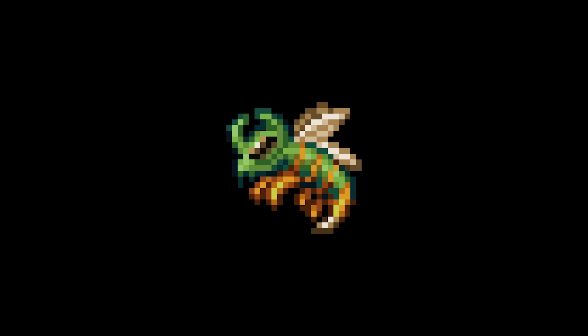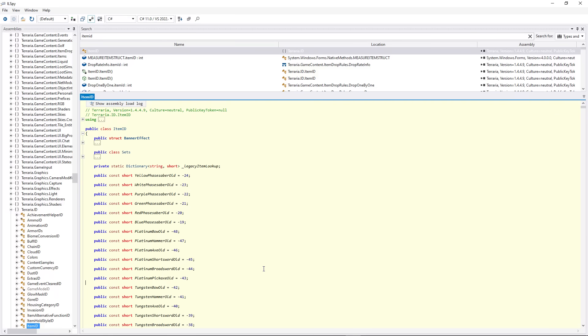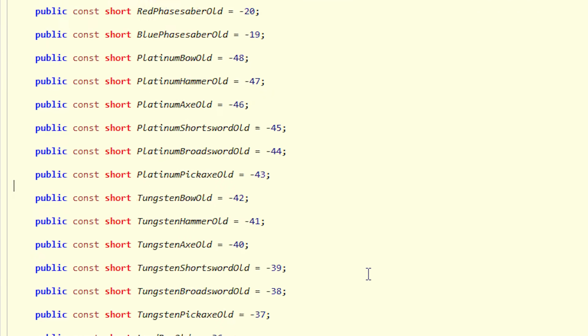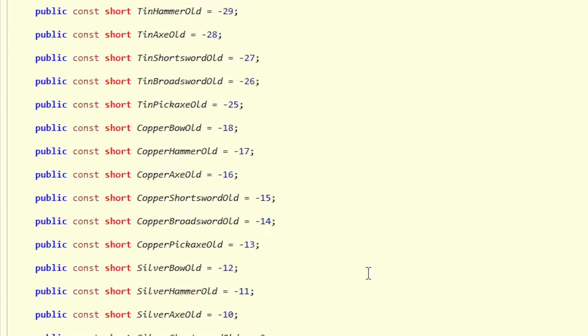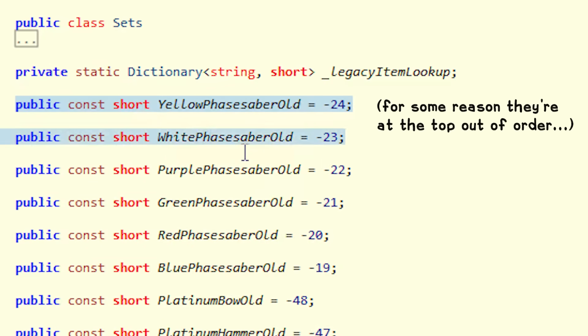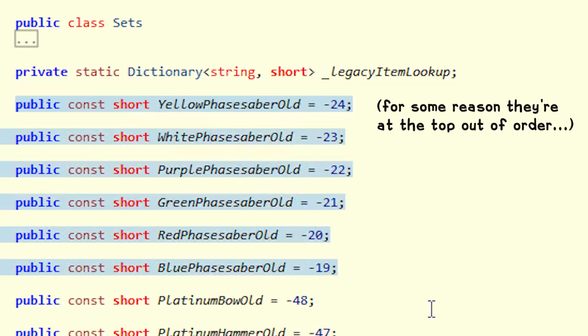All of this is somewhat well known, but what is less well known are the negative item IDs. To find them, you'll have to look into the Terraria source code. In the item ID class, you'll find that item IDs negative 48 through negative 1 are used for old versions of the metal pickaxes, axes, hammers, bows, and swords, as well as old versions of all the phase sabers.